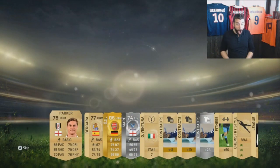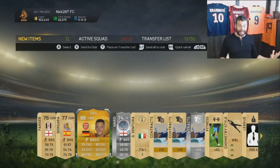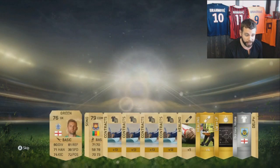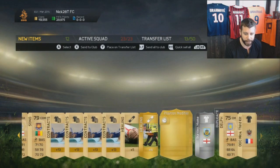OH MY GOD! ARE YOU FUCKING KIDDING ME?! TWO PACKS LATER? MEZUT OZIL?! Oh my god! The cheapest one listed is 75,000! Come on. Alex Song at West Ham. Okay, not bad for a final pack for this video.